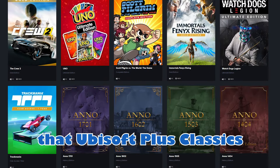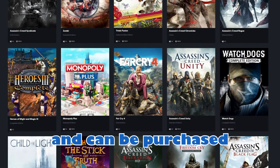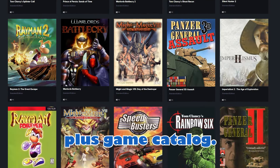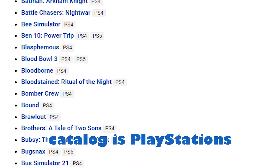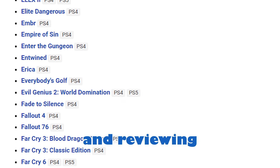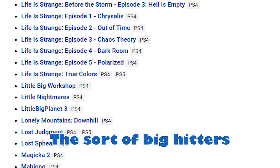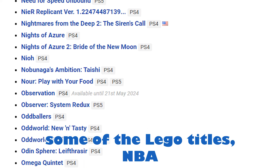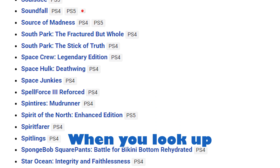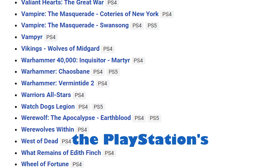It's worth mentioning that Ubisoft Plus Classics is not exclusive to PlayStation and is also available on PC and can be purchased separately. The biggest part of this tier has to be the access to the PlayStation Plus game catalog, which is PlayStation's counter to Xbox Game Pass. Going back and reviewing what's available in my region, it's pretty disappointing — the big hitters included some LEGO titles, NBA 2K24, and several Tales games.